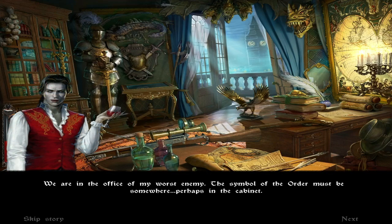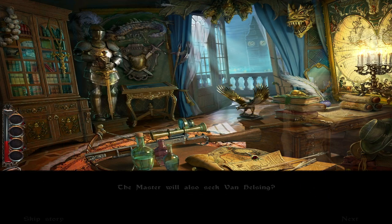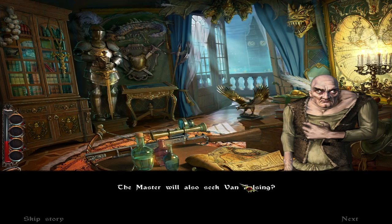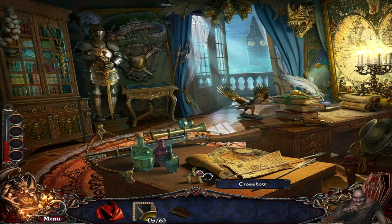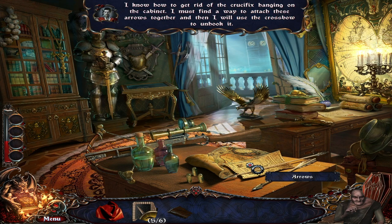We are in the office of my worst enemy. The symbol of the order must be somewhere, perhaps in the cabinet. Let's be very careful here. The master will also seek Van Helsing? No, I still have not recovered enough. A confrontation with the doctor would be fatal to me. Let us find what we have come for and leave. He's not in any shape to be dealing with him yet. So I must find a way to attach those arrows together and then use the crossbow to unhook it. We should get rid of this crucifix here, because obviously he's Dracula — no way he's going to be touching crucifixes.